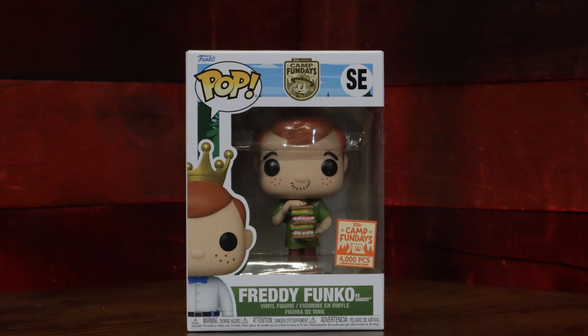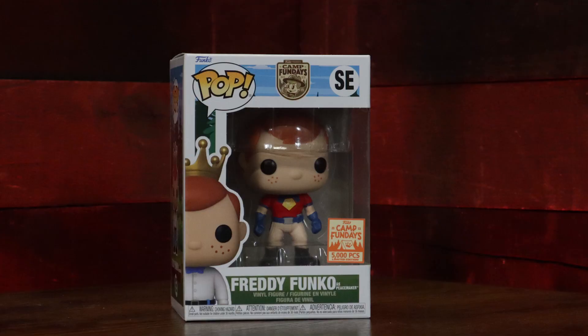I got the Shaggy eating the sandwich. There was a flocked version at the con that was the low piece count, and this is the 4,000 piece Shaggy eating the sandwich. I got Freddy as Peacemaker. What's the piece count? 5,000. So we've gotten 4,000 and 5,000 so far. The more rare ones for the take-home boxes that they were shipping, I think, are 2,000 or 2,500 — that was the lowest. So right now we've got 4,000 or 5,000 pieces.